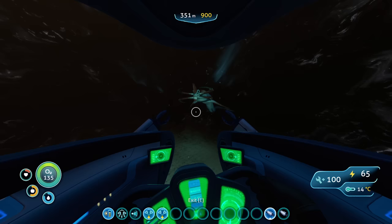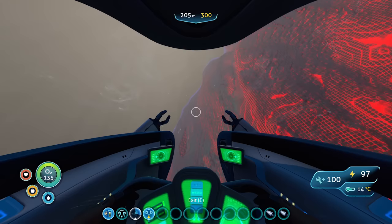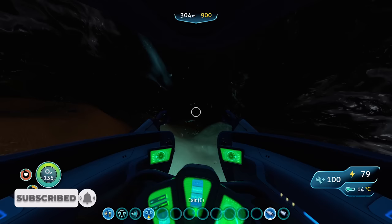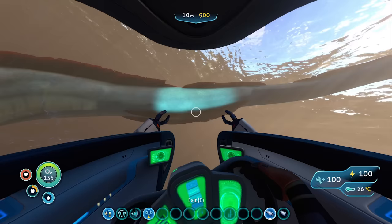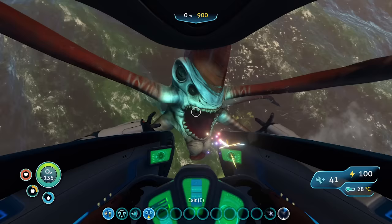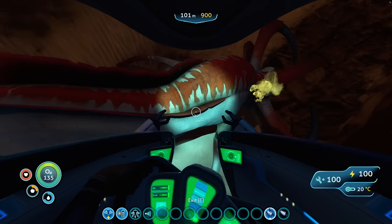One problem I wasn't expecting was actually losing the reapers after they had attacked. These giant danger noodles, when coupled with the coming of night time and a general lack of vision when getting deeper under the water, meant that it was common to lose the reaper I'd been fighting entirely. Sonar upgrades came in quite useful for relocating these pesky leviathans that would often just disappear without a trace. Reapers can also apparently phase through reality to a different dimension whenever they please, so sometimes they would just swim into the floor at random. This meant I would sometimes end up picking a fight with a completely different reaper that was still at full health, only to realise I'd actually been fighting a completely different enemy.